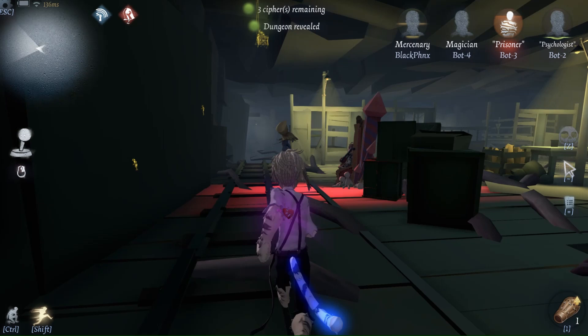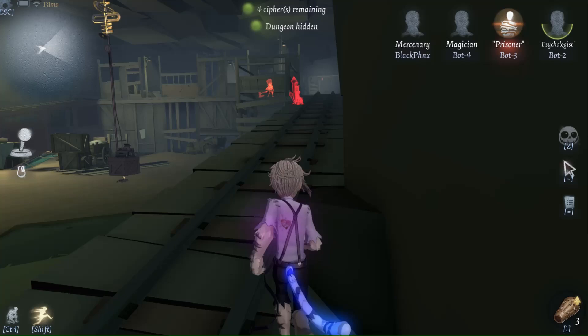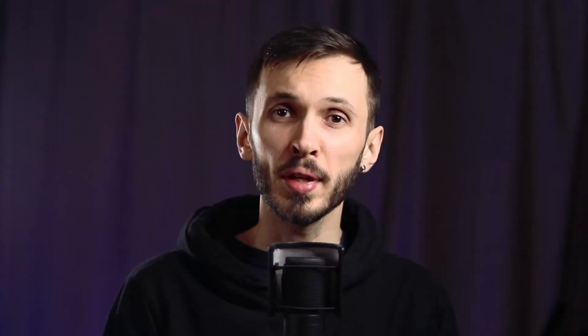To do this, consider using an emote next to the chair, as even the most patient hunter is looking for any movement out of the ordinary from a survivor that will give them the indicator that you're trying to do the rescue animation. Emotes are very out of the ordinary in terms of movement and will most often make a hunter swing in response. Running directly at the chair in low tiers will also often make the hunter think you're going to rescue immediately, so make sure to double back at the last second to make them miss you or even hit the chair instead.